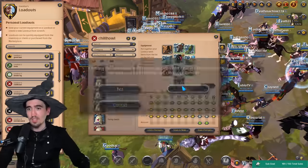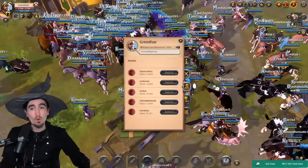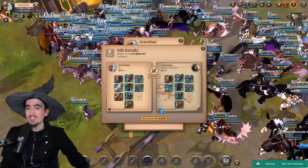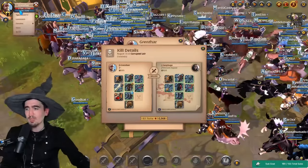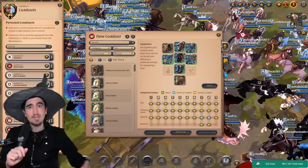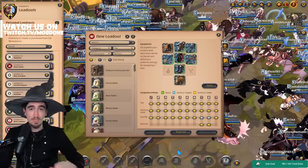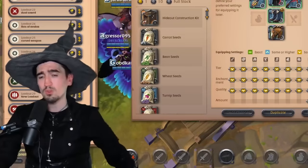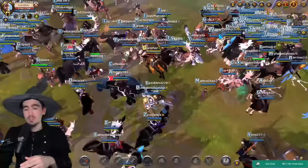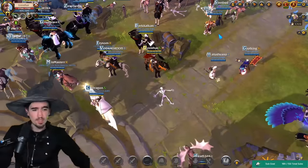Another loadout feature not many people know: upon dying or killing a player, you can save the enemy's loadout by clicking a button, and it will be saved with exactly what the enemy had equipped. The settings will also protect you from getting baited by the price. Let me know if you want a more in-depth guide on loadouts — there's a lot of interesting features including fast spell swapping.